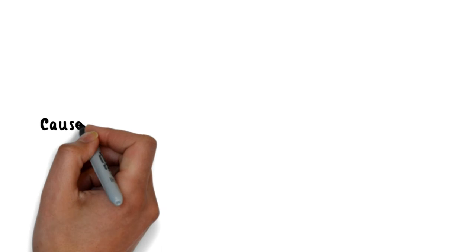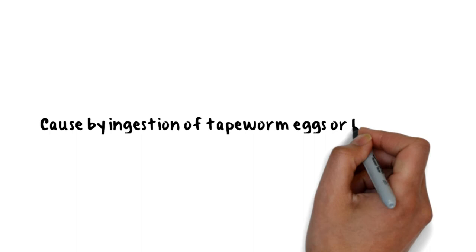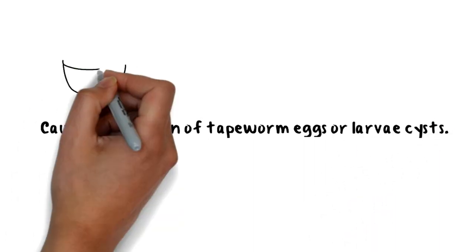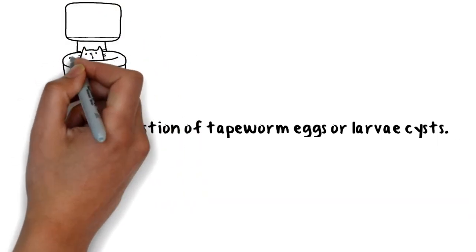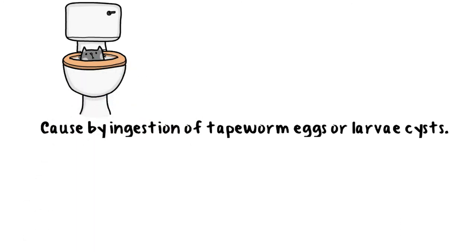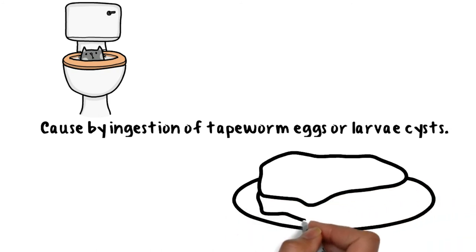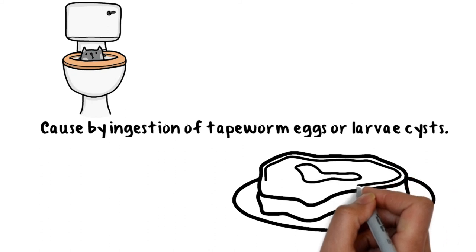Platyhelminthes disebabkan oleh kita ter-ingest tapeworm egg, telur, atau cyst dia. Contohnya datang daripada untreated human feces yang berada dalam air minuman kita — sistem perparitan yang kurang kemas. Ataupun undercooked meat, seperti orang yang suka makan daging rare atau sosej yang tidak dimasak pada suhu yang cukup tinggi, menyebabkan parasit tidak dapat dihapuskan dan masuk dalam badan kita.